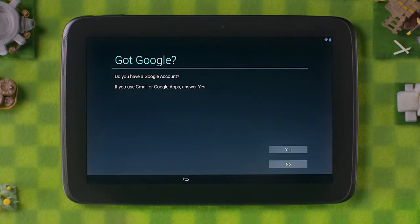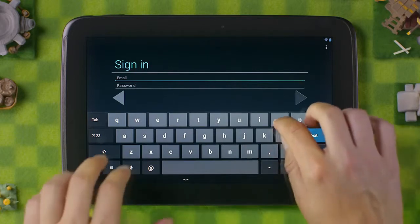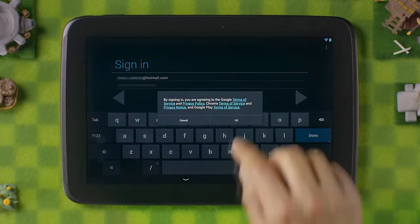Have a shiny new Android device you'd like to clash on, or want to transfer your village to a working device? To get your village onto this new device, you will first need to set up the device with your Google account, as you should already have one. I'll go ahead and set up my device.